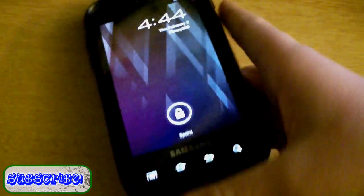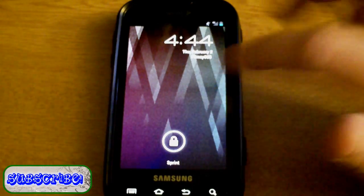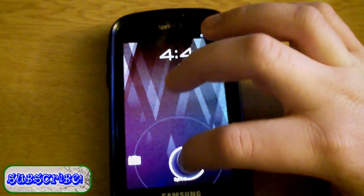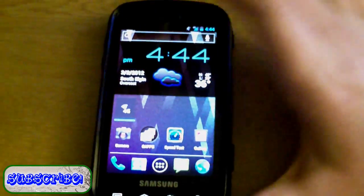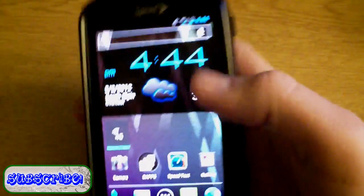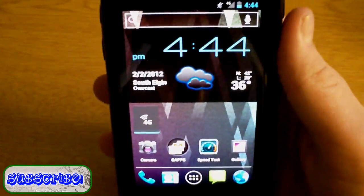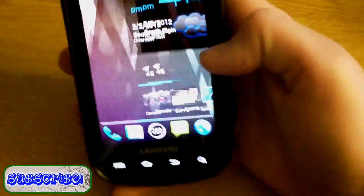Immediately as you turn it on you have your lock screen — I have it set to the default lock screen. Face unlock does work on this build. When you touch the screen it has a little animation to show you to slide to unlock. Camera unlock does work too. As you can see, you jump right into the home screen. 4G is on and it works — WiMAX, yes it works. This is alpha 0; alpha 1 did just come out a few days ago but I haven't installed it yet.